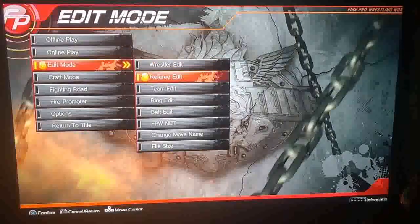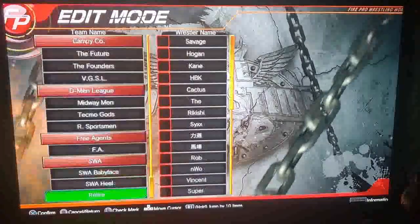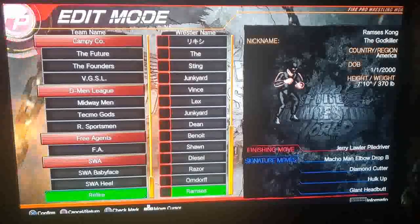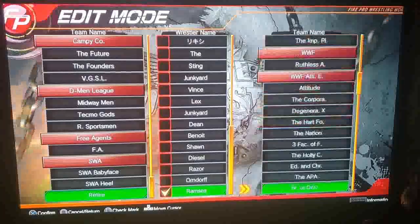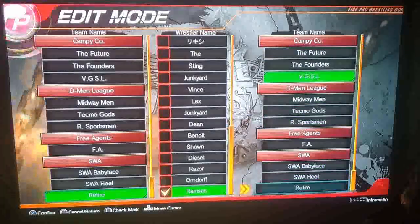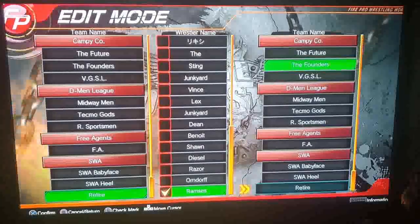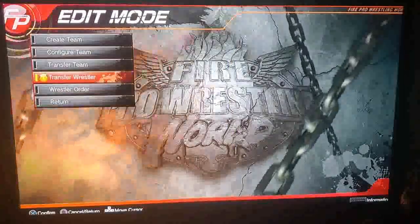To activate him, you go to team edit, then transfer wrestler, go down to retire, select your guy — you can also do multiple checks with square to send them all at once. We're going to send him to Camp Cole and put him in Founders to boost that up. And he'll be right there, ready for use.